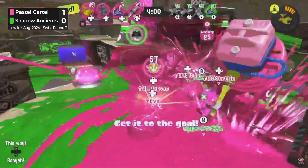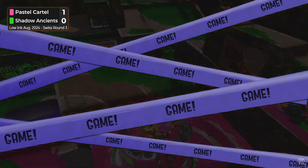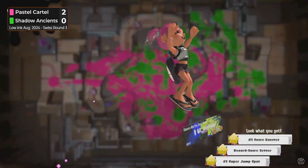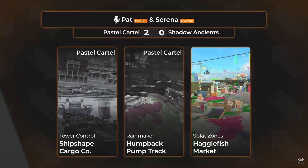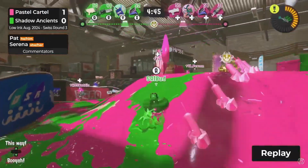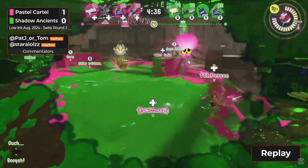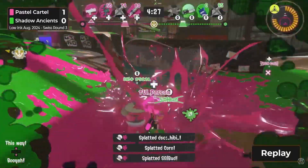A double kill with a single bomb — Pastel Cartel just going in! That's a KO! And that's the beauty of Rainmaker — you never know what to expect, games can last much much shorter than any other mode. You're always on your toes. The Pastel Cartel got the good opening, pushed through, got splat after splat, snowballing all the way. The Shadow Ancients need to get their head back in the game going into Hagglefish Market.